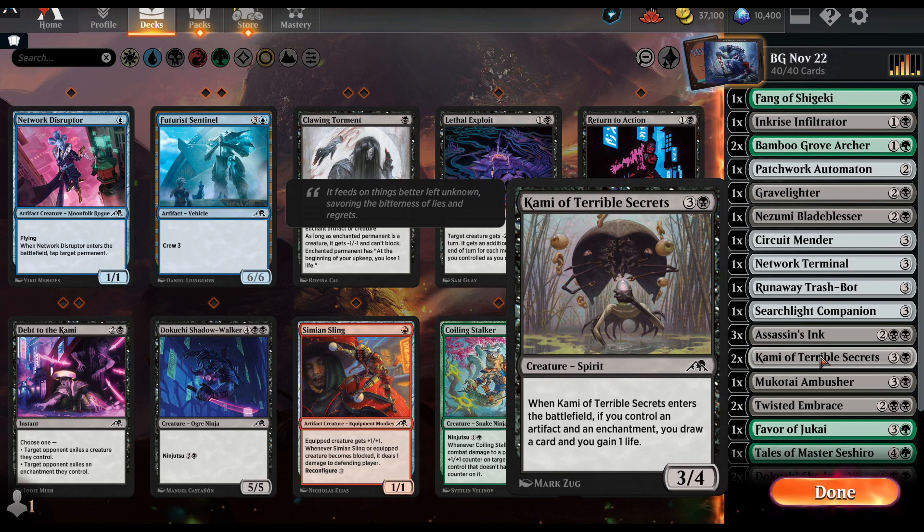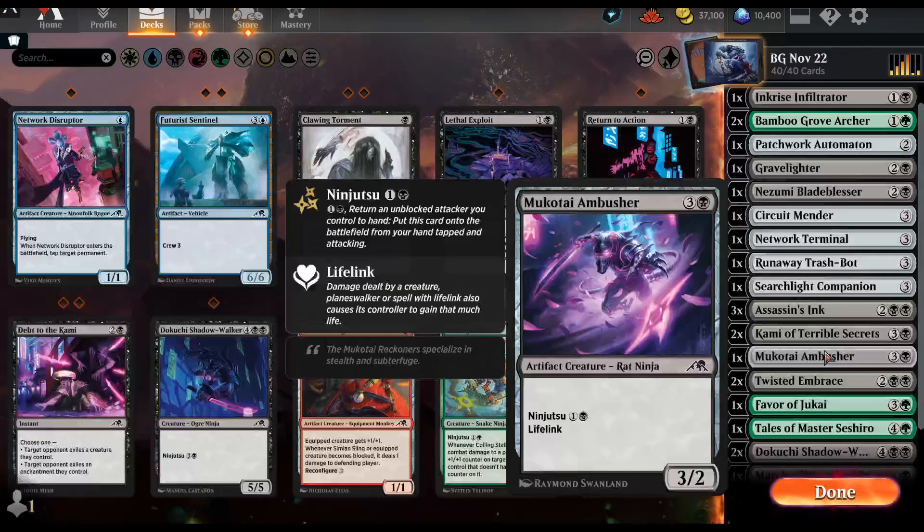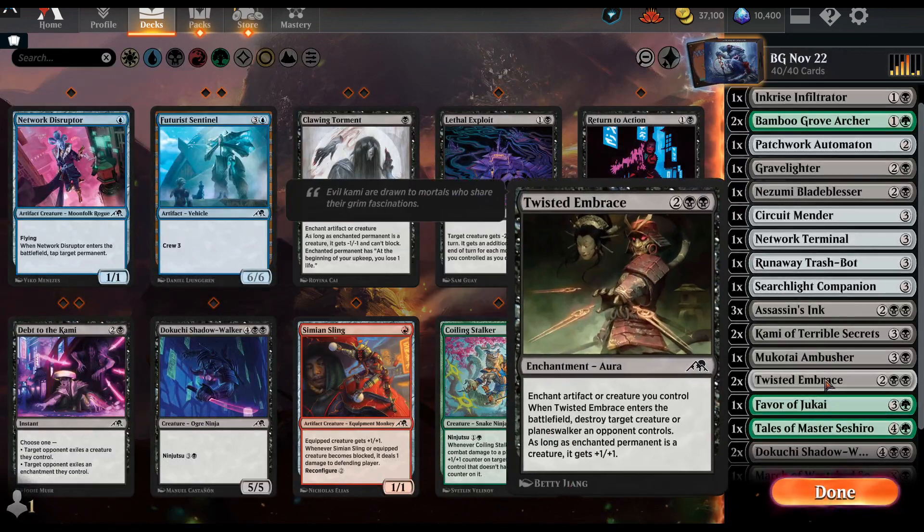This card was an all-star: have an artifact or enchantment, draw a card, gain a life — that's back-breaking. And with ninjutsu you draw another card. Drawing cards is amazing. There's also a ninjutsu card that represents a six-point life swing — three damage to them, you gain three — which is really amazing.